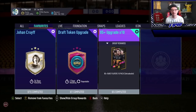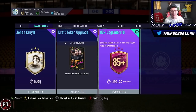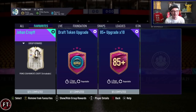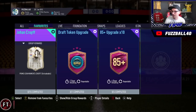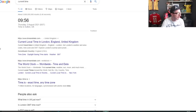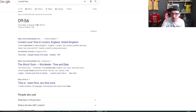What I'm going to be doing is using the 85x10 — and maybe some draft tokens if I need more fodder — to get Johan Cruyff done. We've got 1.02 million and I'm willing to spend about 100-200k on extra fodder if needed. The aim is to get Cruyff done in 24 hours. Current time on my desktop: it's 9:56 on Thursday the 5th of August.